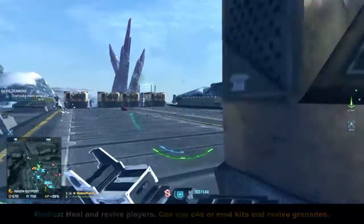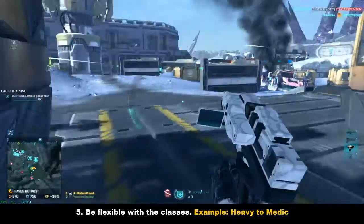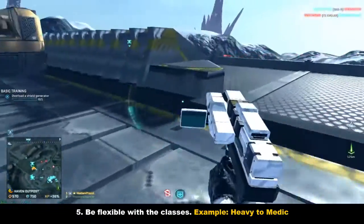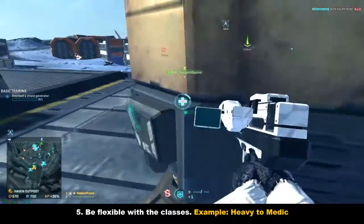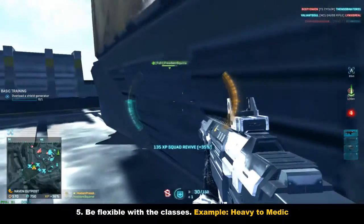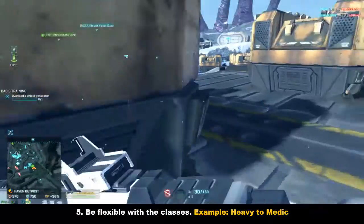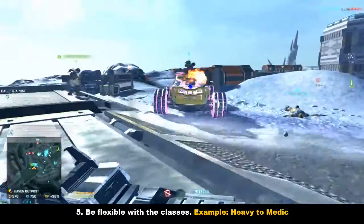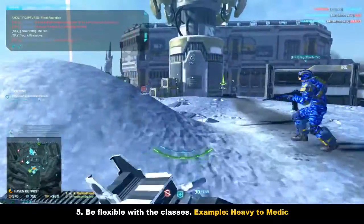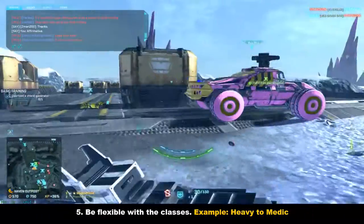Number five: be flexible with your classes. I just went into a bit of detail about what each class does, but it's really helpful to be able to switch from a sniper into a Heavy Assault or a Light Assault depending on the situation. One person being flexible with their class can be all that's needed to regain control of a point or take over a facility — I've seen it done.